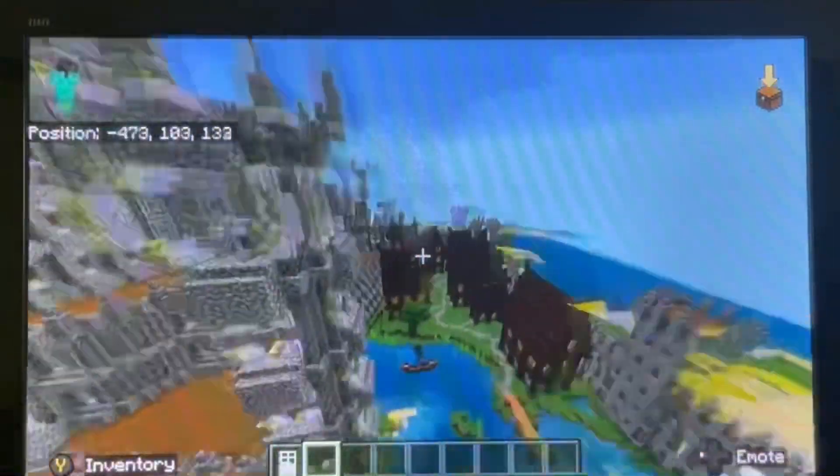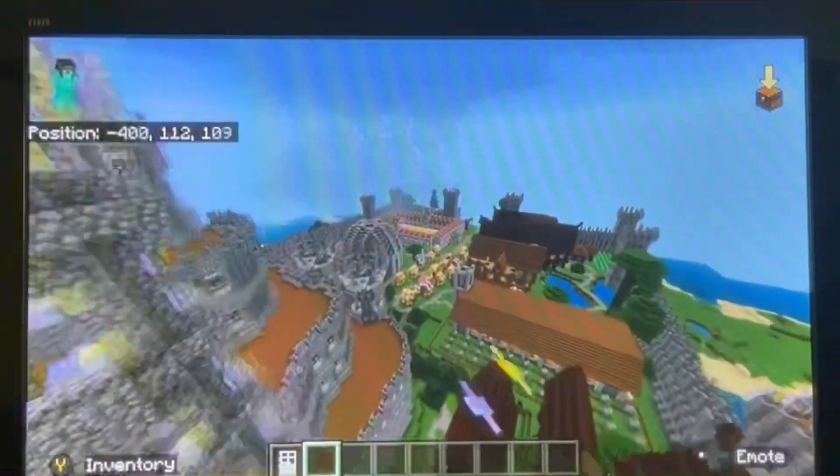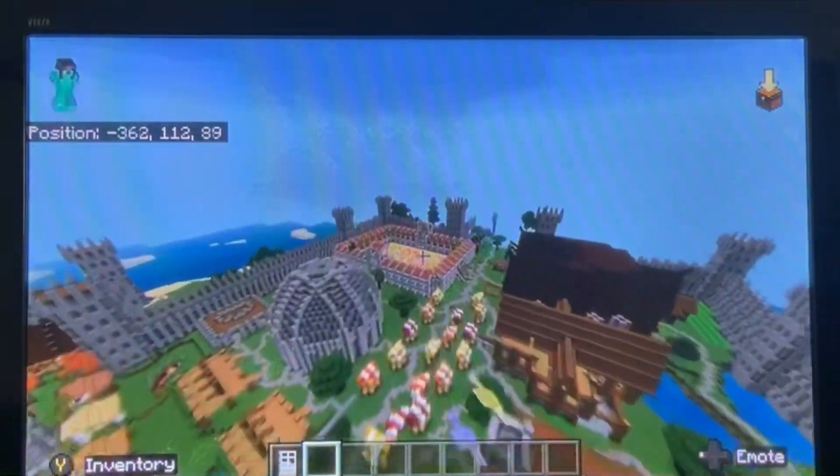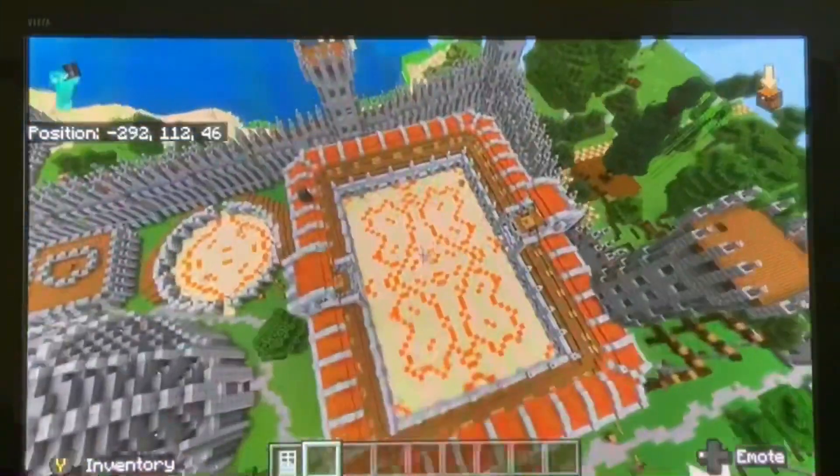But most importantly of this castle — other than the main castle — is that it's built in three different parts. This here, the first build of the castle, this arena here — the whole sand drops.